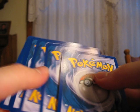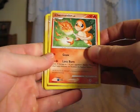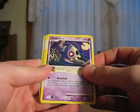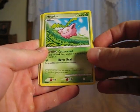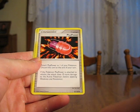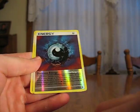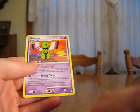Let's see. We have a Sentret, Charmander, Fanpee, Duskull with a Reaper Cloth, Hoppip, Unknown N, Plus Power Trainer, Smeargle, Darkness Energy Reverse. That's not very good. Hopefully all the Holos are in this second half. I still have quite a few packs left, but not a very good box so far.